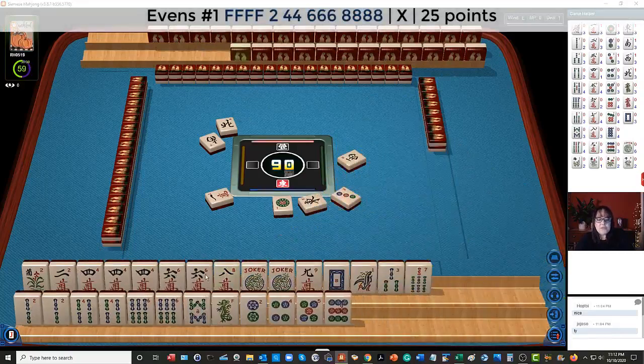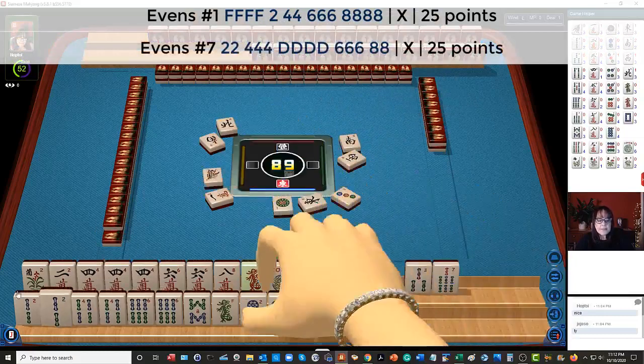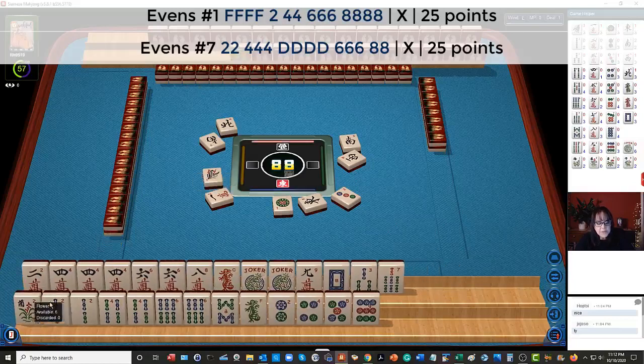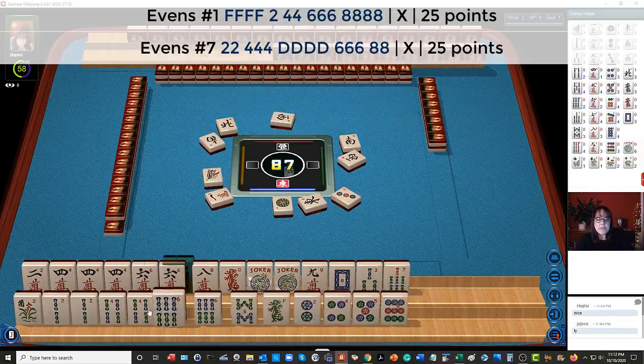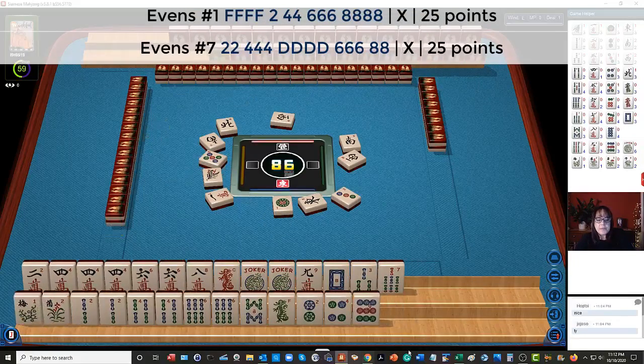2-4-6-8, 2-4-6-8. There's a red dragon — that would allow us to use our pong with the red dragon. Maybe we could use the flower. The 2-4-6-8 hand would use a single 2. So either way, if we use the flowers with the 2-4-6-8 in cracks or 2-4-6-8 in bams, we'll have to let a tile go. So let's just wait and see which dragon builds up. We could maybe play the same 2 hands.